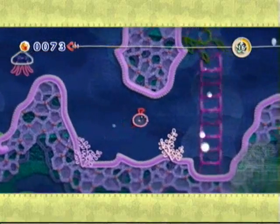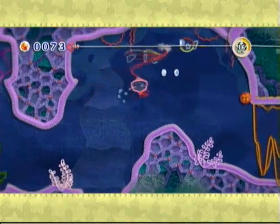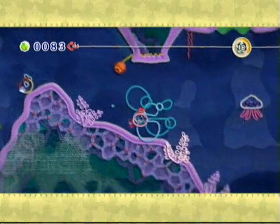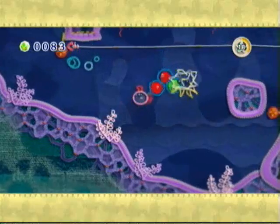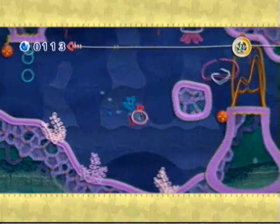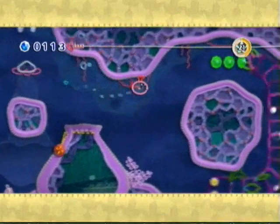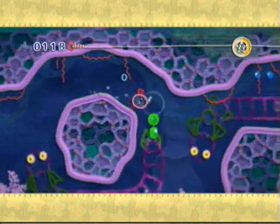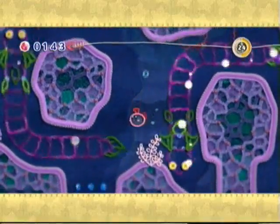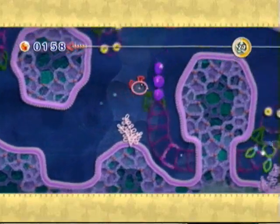There's a lot of beads in this level. A lot of them are at the tails of these eel enemies, so proceed with caution when you're dealing with them. We also have lava flumes for whatever reason — not sure how lava flumes work underwater, but it's video game logic. You should never question video game logic.